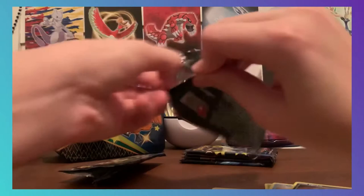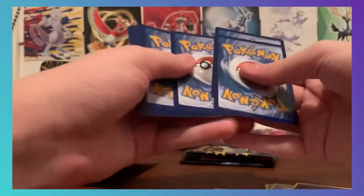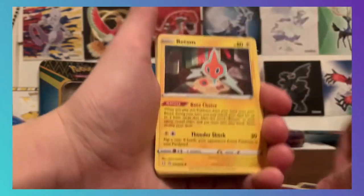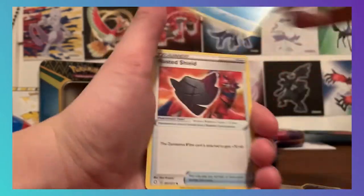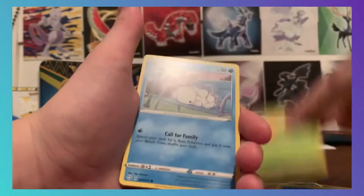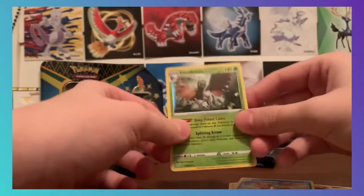I didn't even know Amazings were in this set. When I pulled it I thought it was a reverse, and then it wasn't a reverse, I thought it was a shiny — because when cards aren't reverses you know they're a shiny. But it was actually an Amazing card. Coughing, Cacnea, Gossifleur, Snom, Trapinch, Floatzel, and a holo Decidueye — nice!